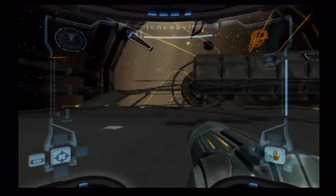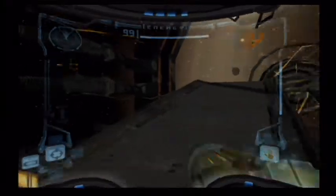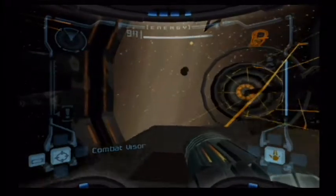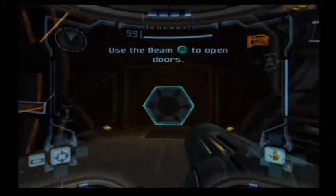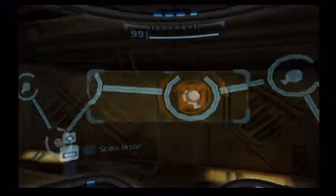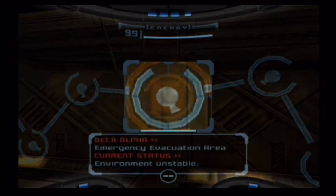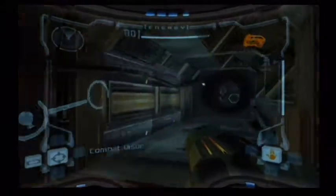It seems weird but it's actually very intuitive and feels natural once you get used to it. On the left you have the D-pad, which will switch between visors. Samus has multiple visors — for now she only has her Combat Visor and her Scanning Visor. The Scanning Visor will tell us information about where to go, about certain objects, or how to interact with the environment.